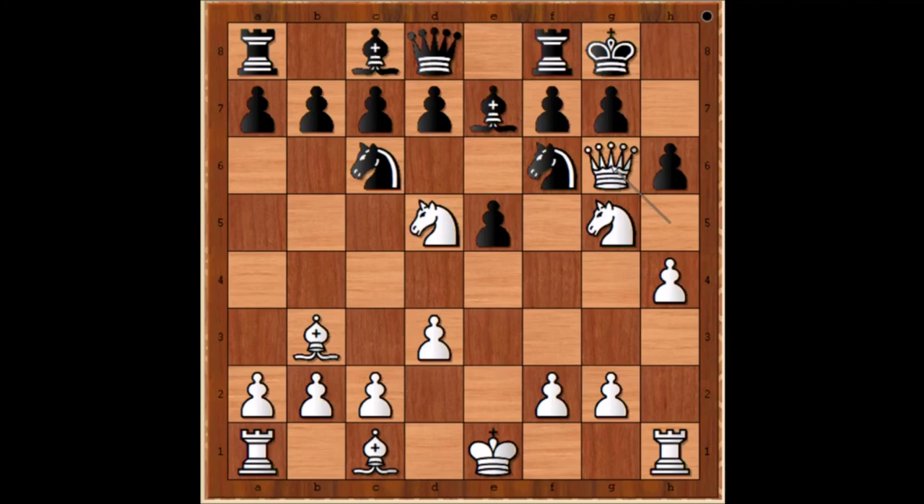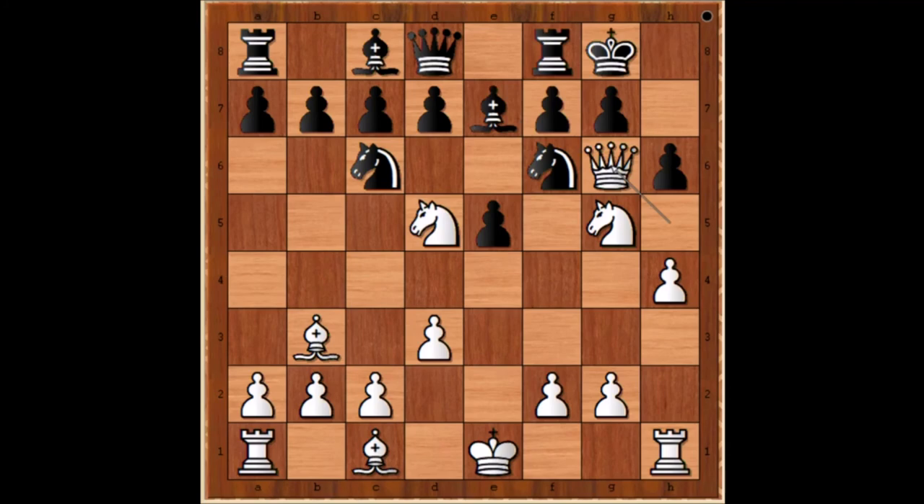Let's go back to this position. What if instead of playing the obvious move, knight takes knight is played? Then we have Bxh7, checkmate. And we are at move 10 — it is white to play.